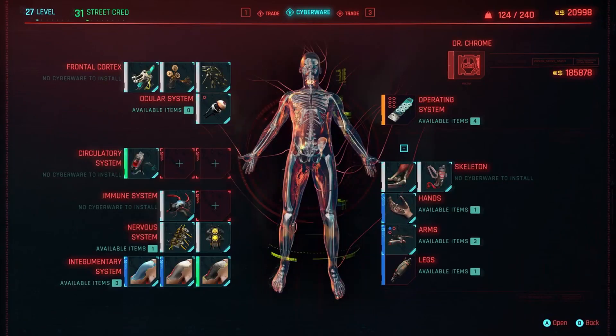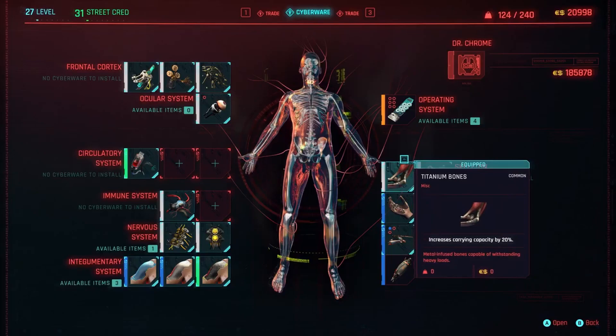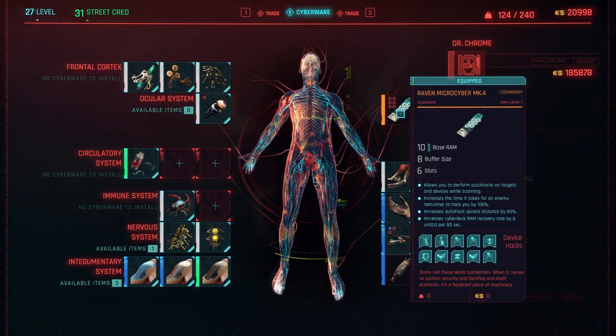We finally see a clip of the cyberware interface. We knew there were plenty of slots for the cyberware, and I must say the UI looks amazing. I love how we can see the body with the nervous system and the bones. We can see this cyberware called Titanium Bones, which allows V to increase carrying capacity by 20%.